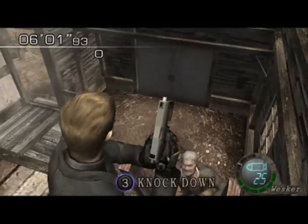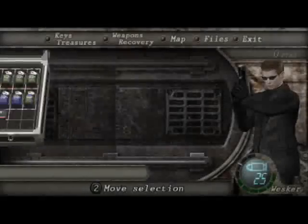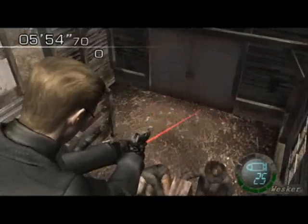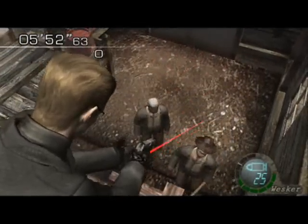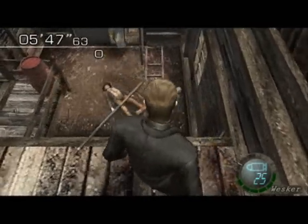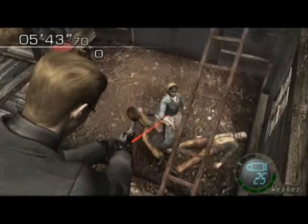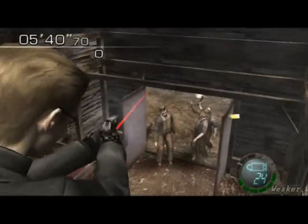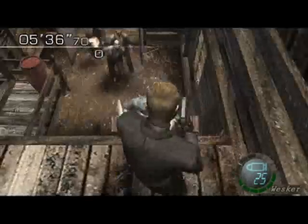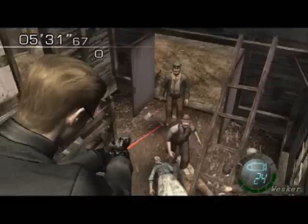Wesker is pretty weak in mercenaries. Even with the upgraded weaponry, he doesn't start with any ammo. He starts with one F8. You'd think he would have a shitload of health or some kind of buffer that stops him from dying. If he takes a set amount of damage that would normally kill him, there should be a buffer to stop that — like there is on easy and normal. On professional, you take enough damage to kill you and it will kill you.